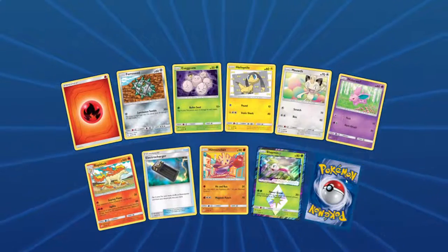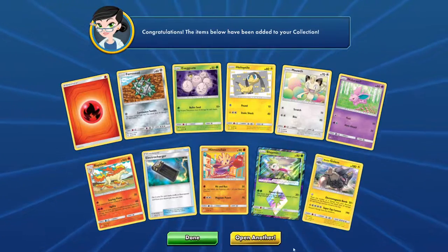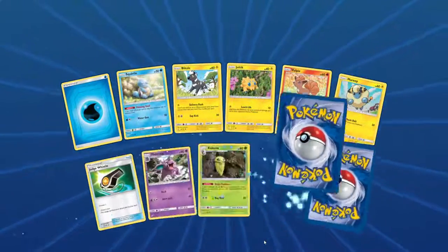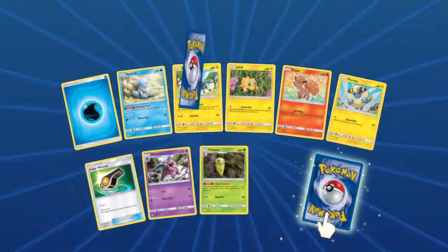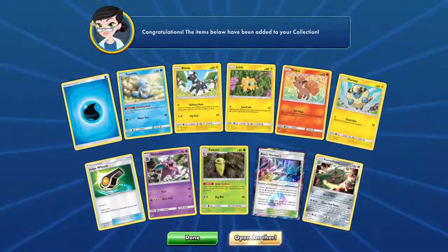From Prism Star, grass type. Lone Golem — probably won't use. So Shaman is an awesome card. Little Black Market, little Black Market. And a Ferrothorn.